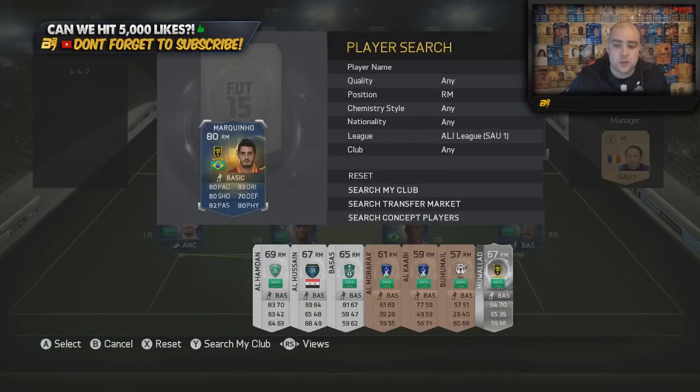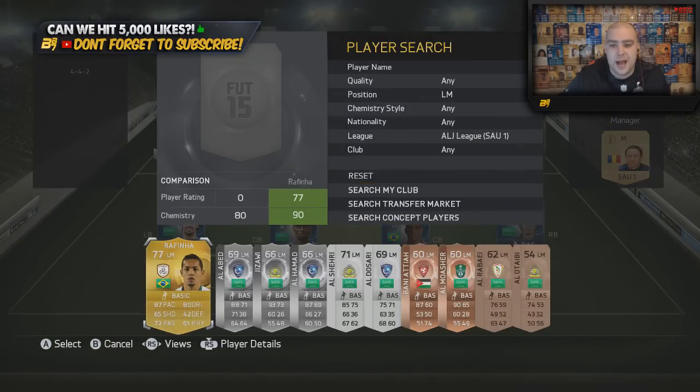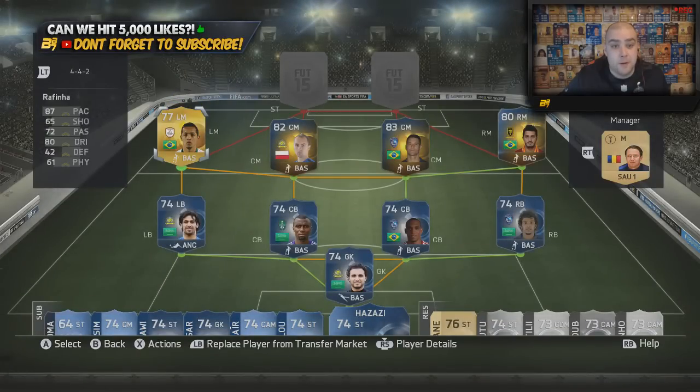In the right-midfield position we have Marquino, who is Brazilian. Obviously we swapped them around - you can get a strong link there if you wanted. In the left-midfield position we have Rafinha. He is pretty good: 87 pace, 80 dribbling, and four-star skills. A very fun left-midfielder who did score some nice goals for us as well.